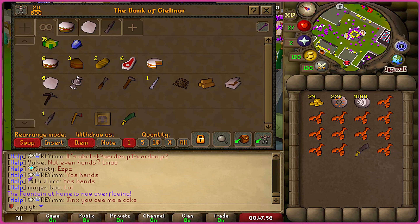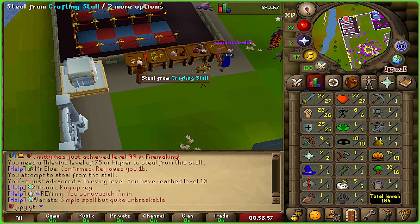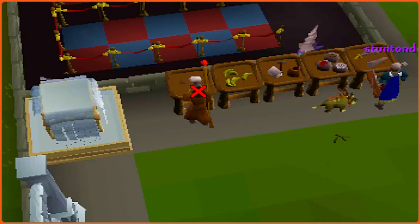I've also just organized my bank into categories to keep my account a little smoother. I'll be starting at the crafting stall — I'm already level 10 thieving and we'll see how that goes.